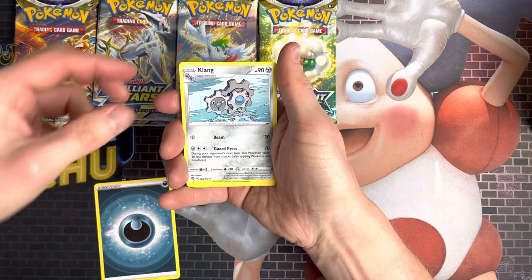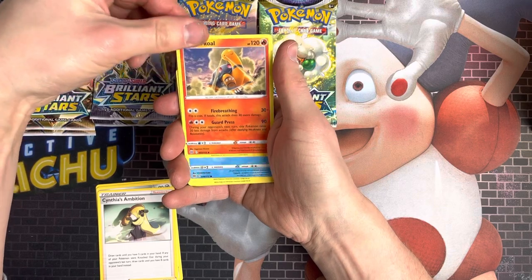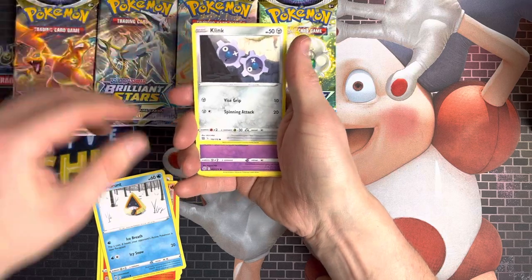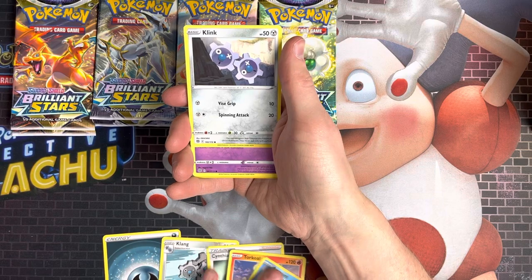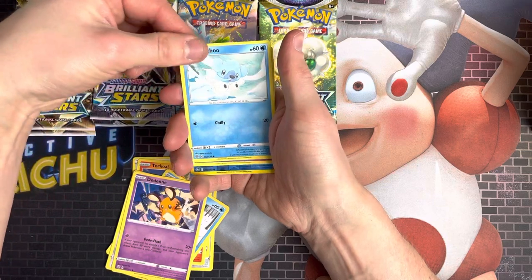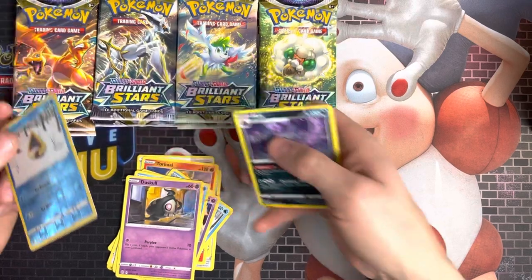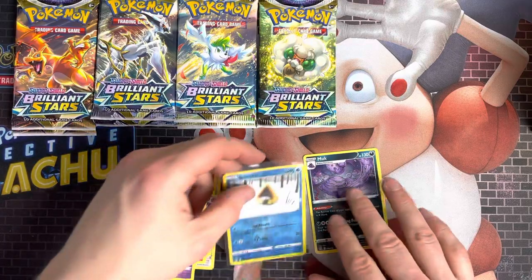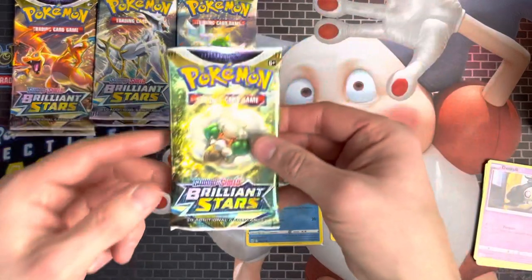These packs are a bit different to open. So we've got Dark Energy, Clang, Cynthia's Ambition, Torchic, Snorunt, and Clink — so we've got Clink-Clang, which is crazy. You don't normally get the evolutions in the same pack. We've also got Dedenne, Cubchoo, Dusclops, Snorunt, and Murkrow. So our first holo is a Snorunt.